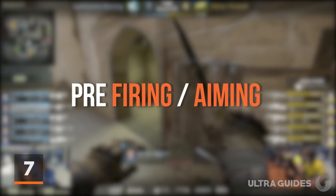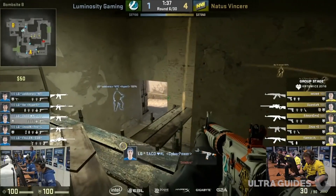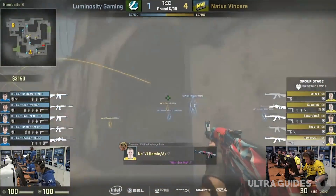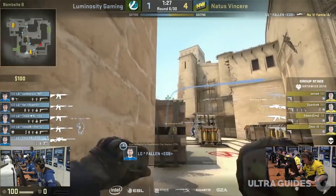Coming in at number 7, we have pre-aiming and pre-firing. Pre-aiming goes along with crosshair placement. Keeping your crosshair at the spot where the enemy is most likely to be will save you so many times. There's no need to be looking at the ground or at the walls when there is a corner an enemy might pop out of any second. If you use this along with pre-aiming, you'll have a better chance of winning the aim duel you're about to take on.